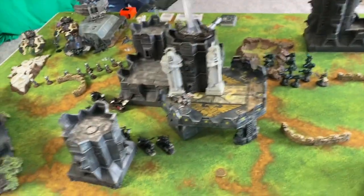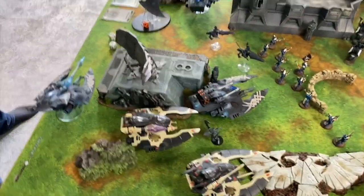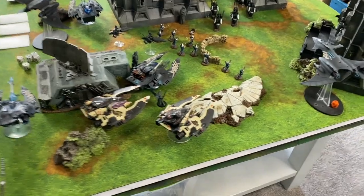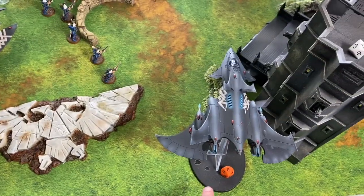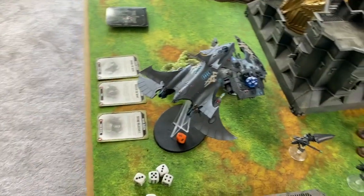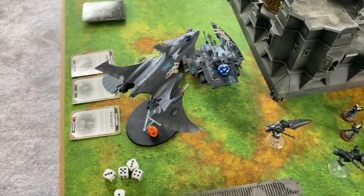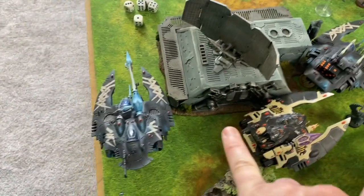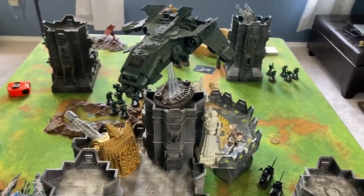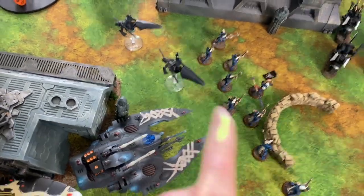Eldar Turn 1! The damaged flyer moves with Eldar cheese — turning and repositioning with eight wounds left, not bracketed. The second flyer also moves. Fire Prisms really don't need to move because of their twin-linked ability. Guardians got out, Warlock and Farseer jump forward. The Autark is sitting in the middle — he's plastic and green.